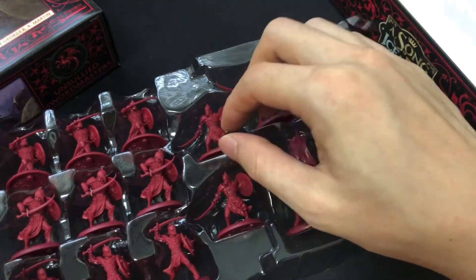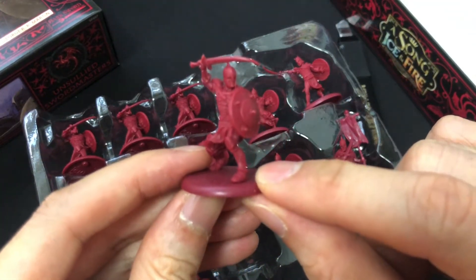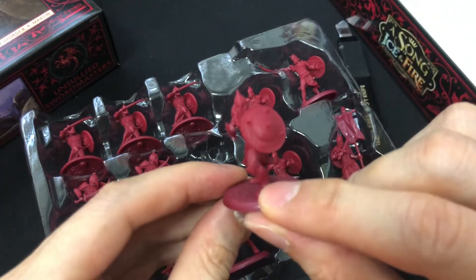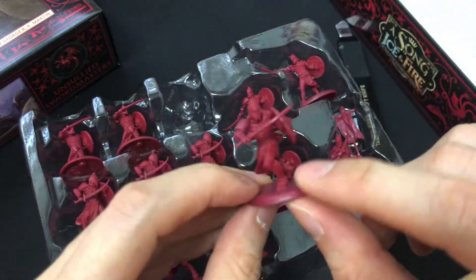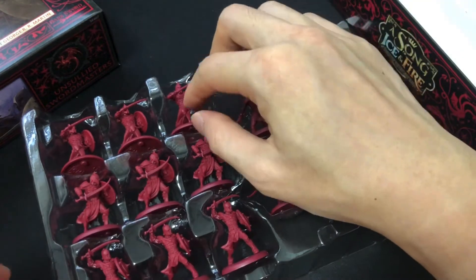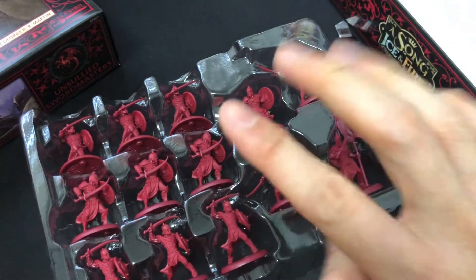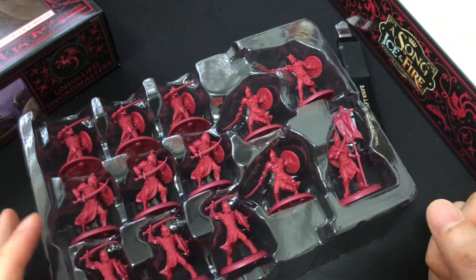They look exactly like Spartans. That's the first figure type. The second figure type is the one that has a sword above his head. Third figure type is just about to lunge. And the fourth figure type is the one that's just twisting. I love these figures — they look really, really good. So in total there are four figure types, excluding the command group.